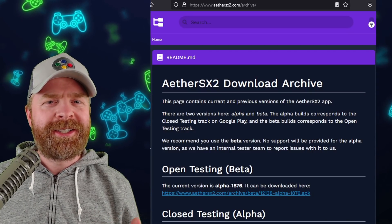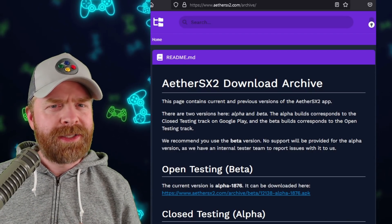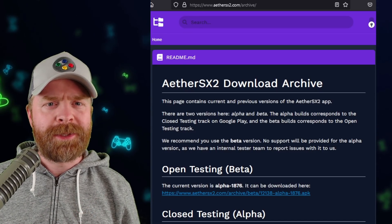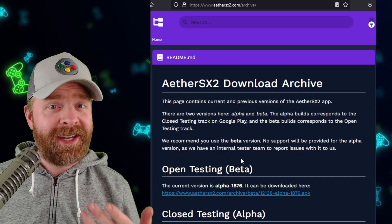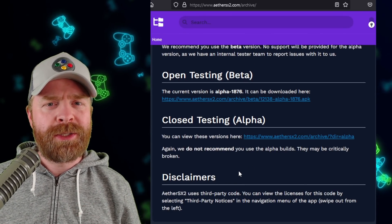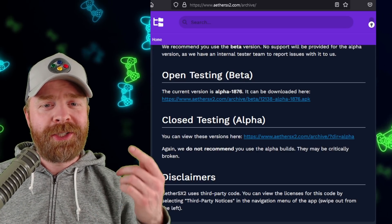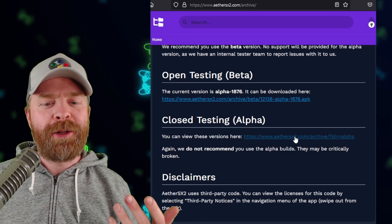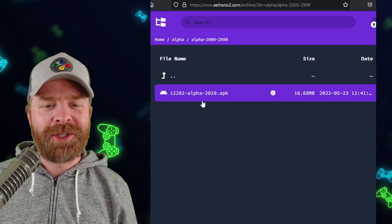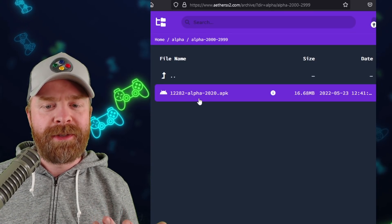Now, I want to point out that this latest update to AetherSX2 is considered a development version — it's not fully supported by the developer. Things might be broken, things might not work as anticipated; it is more or less a testing build of the emulator. So if you don't want any issues whatsoever, just wait for it to be updated in the Google Play Store. Otherwise, you can head to AetherSX2.com, click on closed testing alpha, and pick up the latest version — which, at the time of filming, is 12282 alpha-2020.